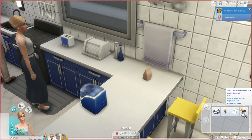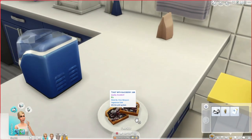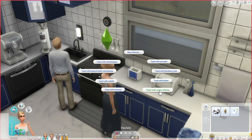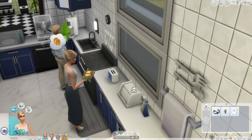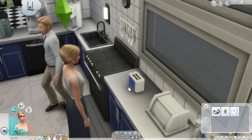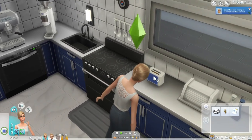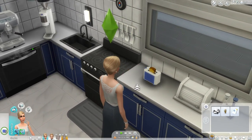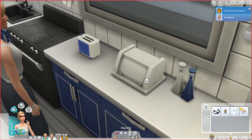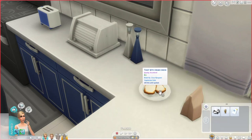It still looks like regular toast as it's being put into the inventory, but then you can really see what it looks like after you take it out of the inventory. Let's go to toast with cream cheese! I think I've tried toast with cream cheese before. It doesn't show what the toast really looks like when you take it out of the toaster, but maybe that's a technical thing that can't be worked around. There's the toast with the cream cheese.